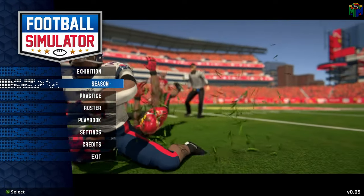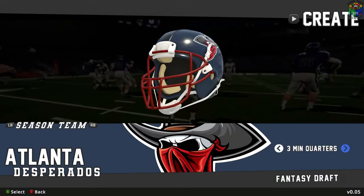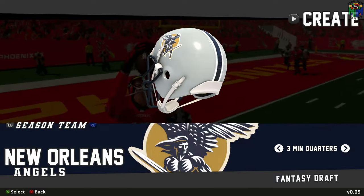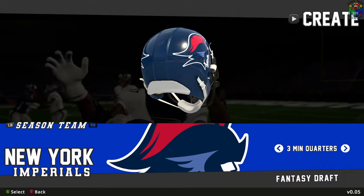Hello everyone, welcome back to Football Simulator. Today we're going to be going into a season with the New York Imperials, who I made the colors look more like the New York Giants.